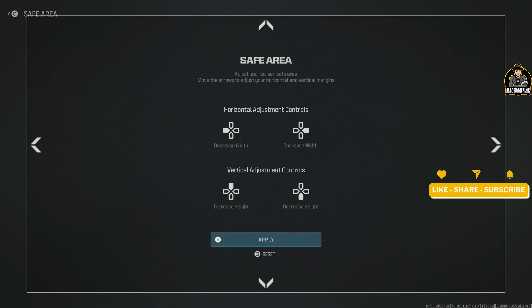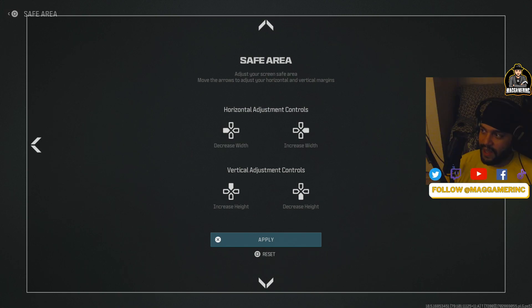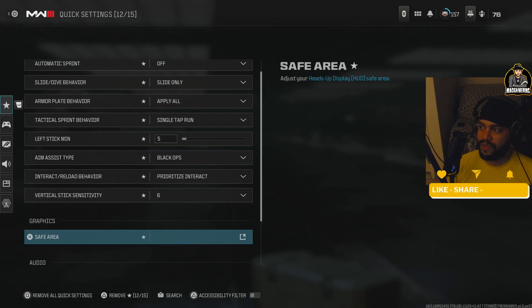For area of effect, I have it as close as possible. This basically puts the mini map deeper and closer to your crosshair, which allows you to see the mini map quicker without having to look all the way to the top of your screen every time.